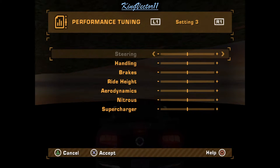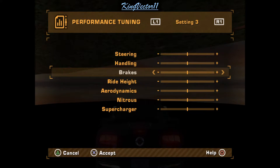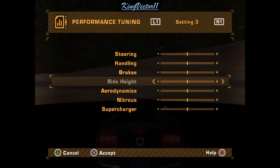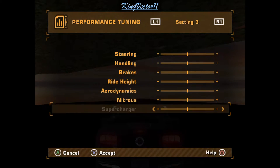To start off, all performance tunings are available when you have the following parts on your vehicle. Steering and handling are available from tire performance upgrades, brakes from brakes, ride height from suspension, aerodynamics from a spoiler on your vehicle, nitrous for nitrous, and turbo or supercharger for turbo and supercharger.